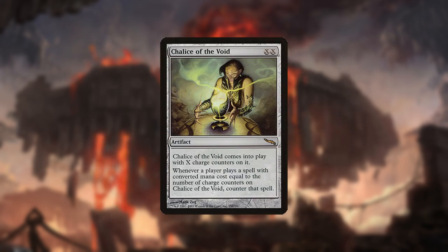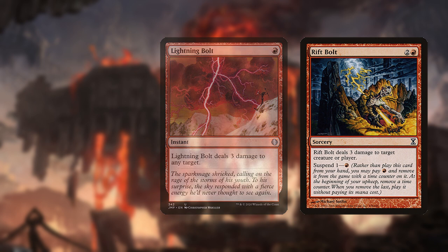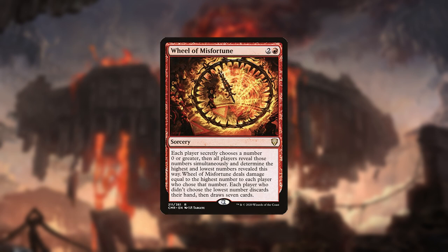Chalice of the Void is uniquely problematic for Burn to deal with, and it must bring in Smash to Smithereens for it. The deck's weakest play pattern is running out of gas as the game progresses. Some cards like Light Up the Stage are possible inclusions but have generally been found to be ineffective. Wheel of Misfortune is a possible addition to the deck since you can choose a number that forces the opponent either to let you wheel or take a ton of damage.